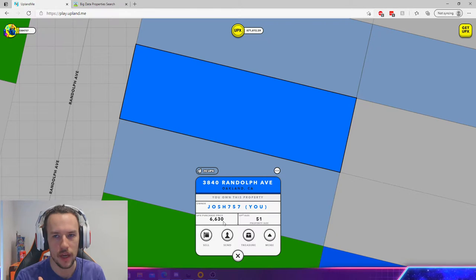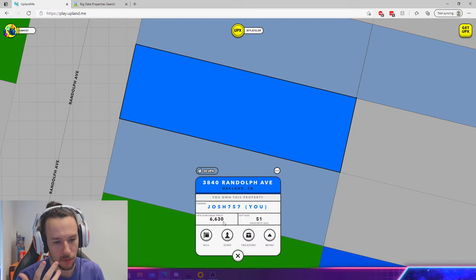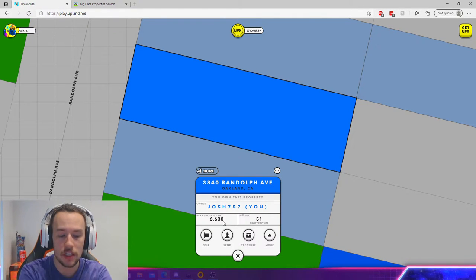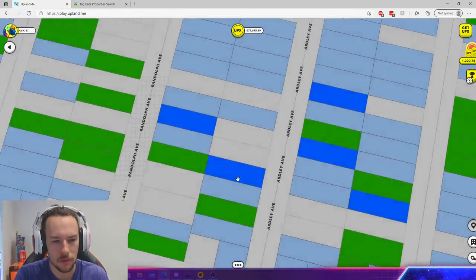Kind of think of this like a whale recruiting an FSA buyer to buy properties. But in this situation, my profits are going to be literally nothing. And then I'm going to give him these properties. When he's got these properties, he's going to sell them on the secondary market and build up a very nice reserve of UPX. Then use that in the next city to build up a little empire for himself and give him that head start he needs — give him that good old kick up the butt.